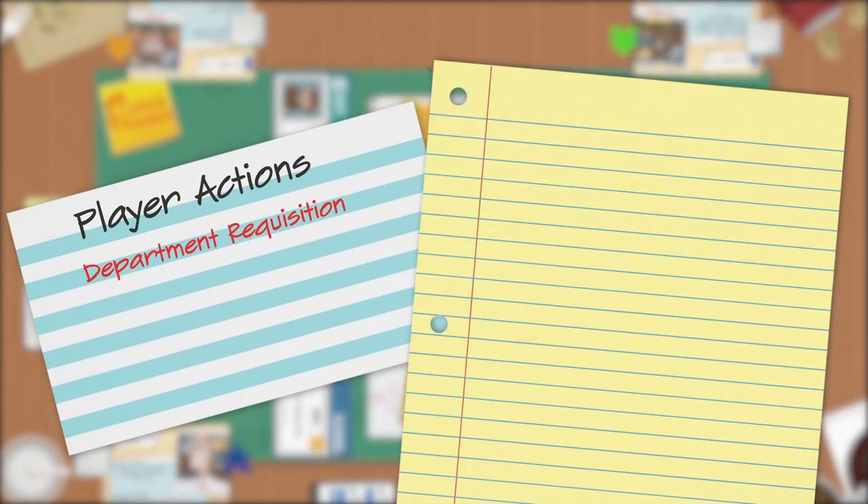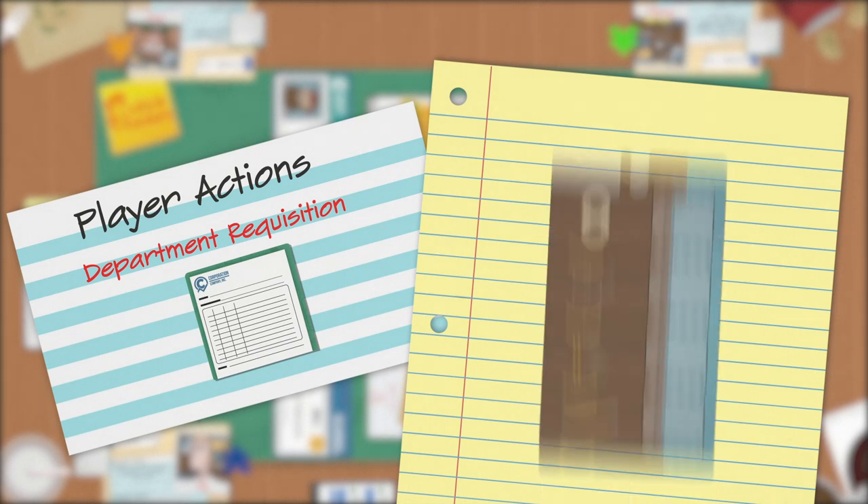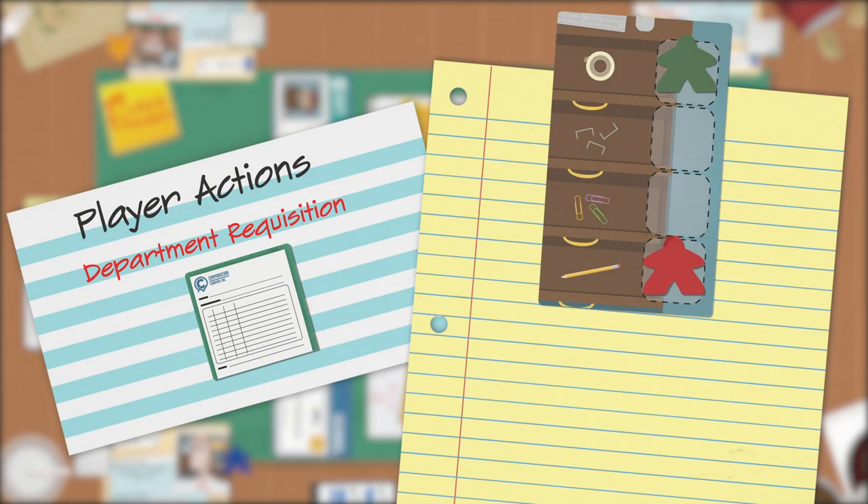In addition to the three turn actions, players may perform a departmental requisition action once per day. To perform a departmental requisition, move to the same desk as another player, then roll the die. On a 2, 3, or 4 your requisition was approved — you can steal one supply from that player. On a 6 your requisition was promoted — you can steal two supplies from that player.